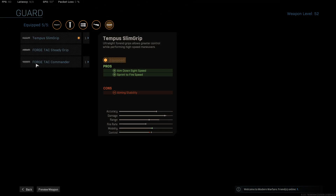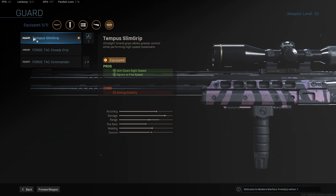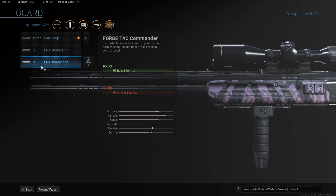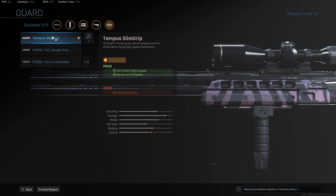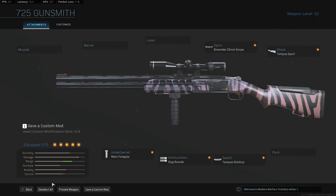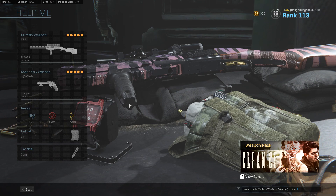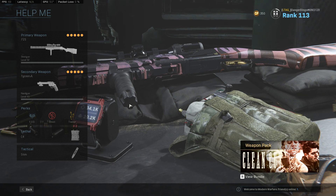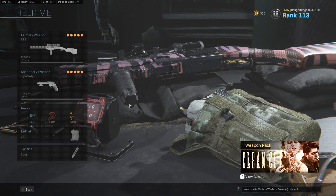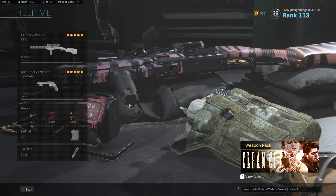And lastly, in the rear grip slot, we want the Tempest Slim Grip for that aim down sight speed and Sprint to Fire speed — basically your stipple grip tape. Very, very powerful here. Of course, you can take a commander grip if you want that extra recoil control, but I feel like it's very easy to hit those shots with the Tempest Slim Grip. This is a class designed around picking people off and playing very similar to a marksman rifle — like the MK2 carbine — and it's very, very fun. It's probably not part of the meta, not super viable, but it is super fun and really strong to play with at the moment.